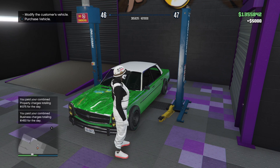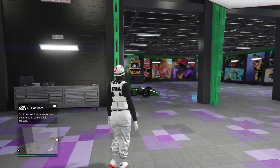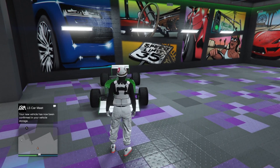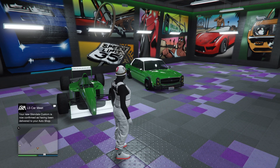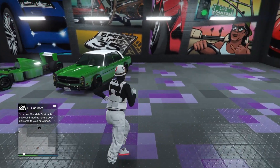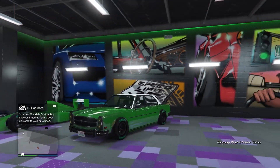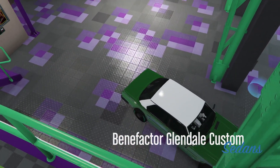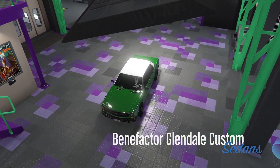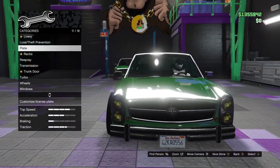I'll put it into my auto shop so I can show you straight away. You will have to customise it, which I'll be showing you as soon as it arrives. As you can see it has arrived — all the upgrades are still on the vehicle. To save it so your game doesn't glitch out, go into the auto shop garage or a Los Santos Customs and change one thing about it. I'd recommend changing the license plate since it's free and you don't lose any money.